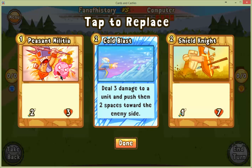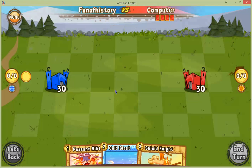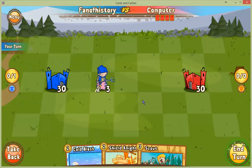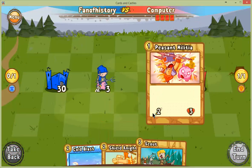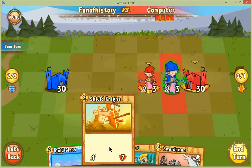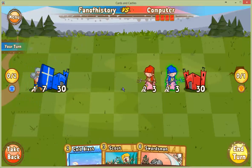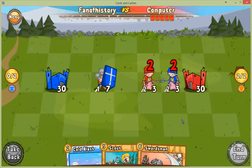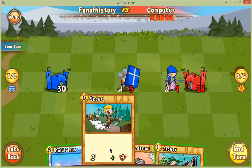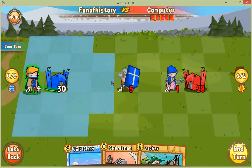122 sounds good. Let's play a peasant militia. I can cold blast him or play a scout. I'm gonna circumvent him and play the shield — that's what I'll play. Then he has to spend his time attacking. I can actually strike at the castle and take him out with my shield knight. Playing a scout, approaching the battle.